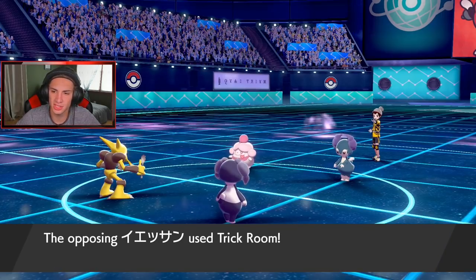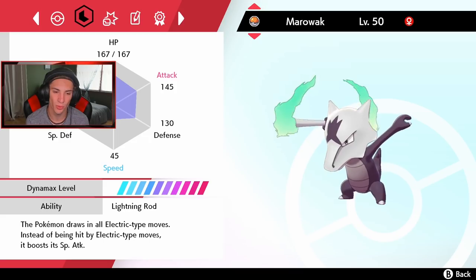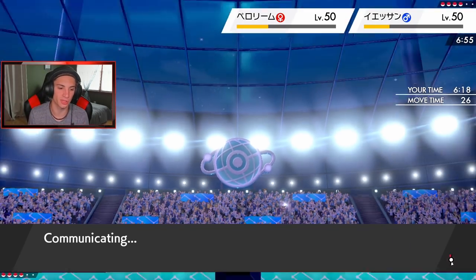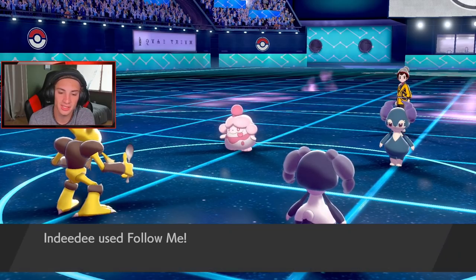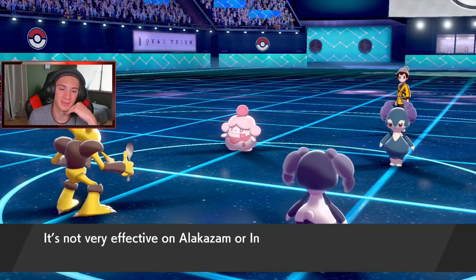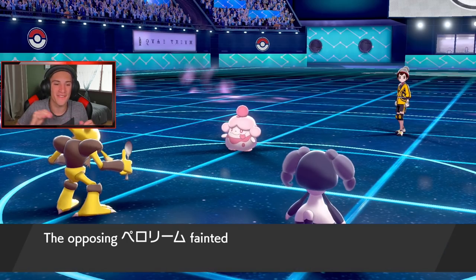We get a crit over on that Indeedee which is wonderful. He's gonna set up Trick Room — I'm totally fine with that, I am 100% fine with Trick Room coming out here. This is why I have slow Pokemon in the back. Look at Marowak's speed — 45 base speed! That's doodoo slow but he's so good in the Trick Room. Another Expanding Force should be able to finish off both of these, so I'm just gonna go for a Follow Me here and soak up his shots, let Alakazam keep doing work. He's gonna go for Helping Hand — is he going for an Expanding Force as well? Everyone's got Expanding Force now!